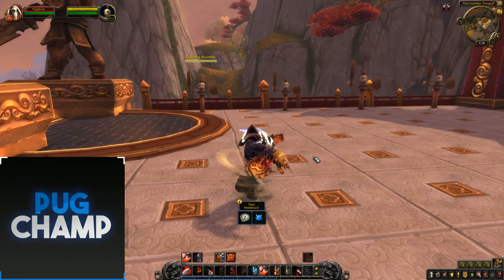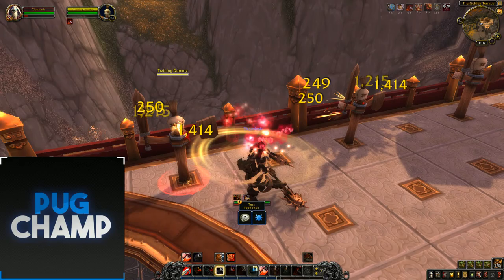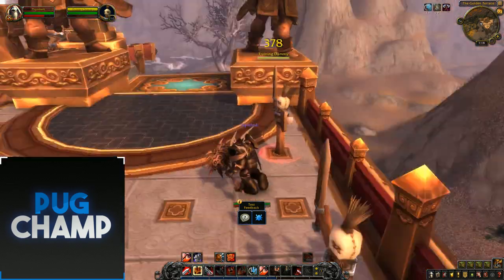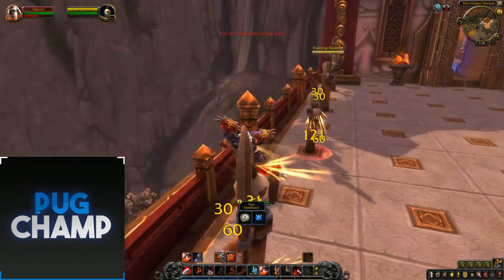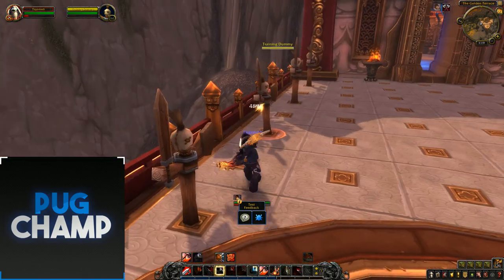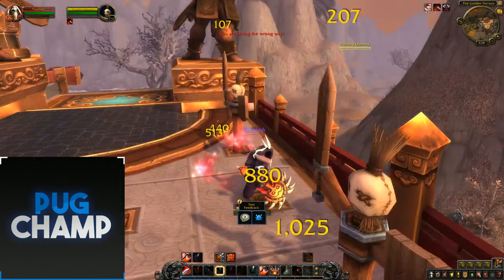So now I'll show you the AoE. If you're hitting two or more targets, start with Charge, then prioritize using Whirlwind over everything. Pop Avatar, Reckless Abandon, Rampage. Instead of Raging Blow, you're using Whirlwind in between your Bloodfirsts — so Whirlwind, Whirlwind, Whirlwind, Bloodfirst. Use Raging Blow if you get the proc, but if not just use Whirlwind. Use Bloodfirst again, then Rampage on the targets. Make sure when you get Rampage you're swinging into all the adds so your abilities hit all of them. Bloodfirst when it's off cooldown and Whirlwinds in the meantime. Use Bloodbath again to make everything bleed, then Rampage again — hit all the targets.